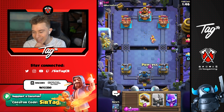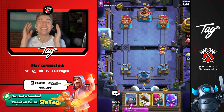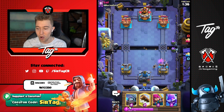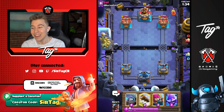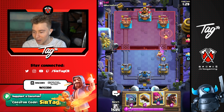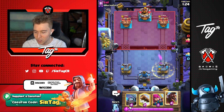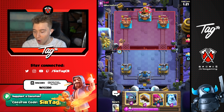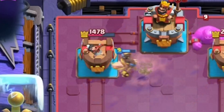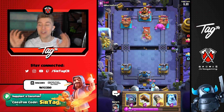We can finish everything off with our princess. If he's got poison then he definitely has graveyard, but if he's got fireball or no big spell then it's elixir golem. He's got heal spirit — now it's definitely elixir golem, going to be a bit more feisty. An electro spirit here to focus down that barbarian. I'm gonna go hog here, follow up — there we go! He tried to tornado and missed it, tried to activate king tower with zero hits on the tower.